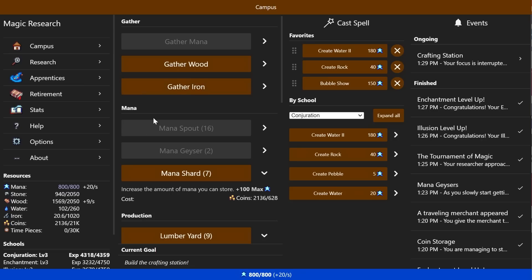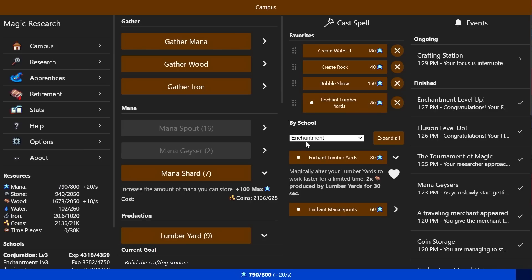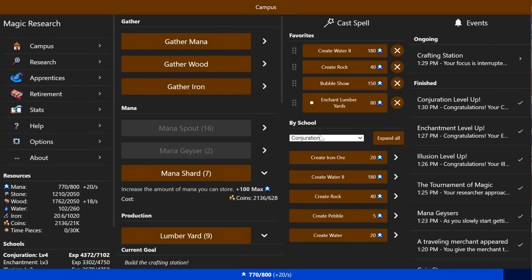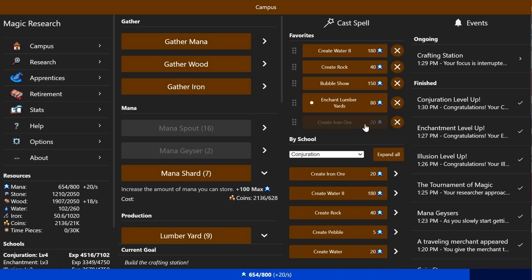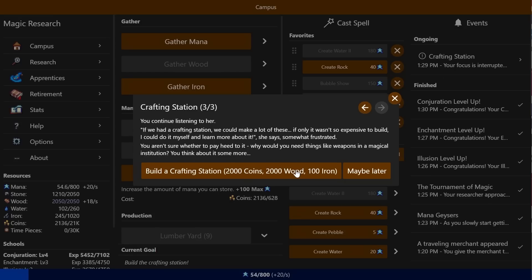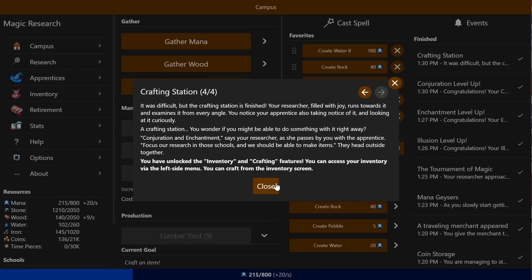We need 2,000 coins, 2,000 wood, and 100 iron. 'If we had a crafting station, we could make a lot of these — if only it wasn't so expensive to build.' You go back to enchantments, favorite the enchant lumberyards spell so it's running simultaneously. We can now create iron — that's really good and it's going to save me a lot of time and effort. Wow, I can create a whole bunch of this stuff. Build it — it was difficult, but the crafting station is finished. Your researcher, filled with joy, runs towards it and examines it from every angle. 'Conjuration and enchantment — focus on research in those schools and we should be able to make items.' You've unlocked the inventory and crafting features. You can access your inventory in the left side menu.